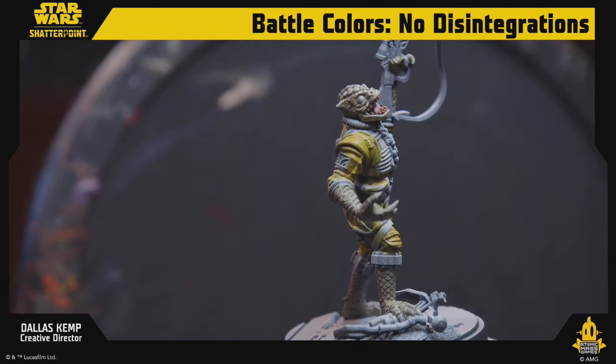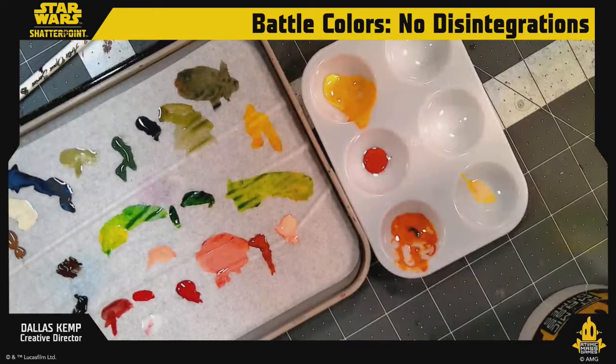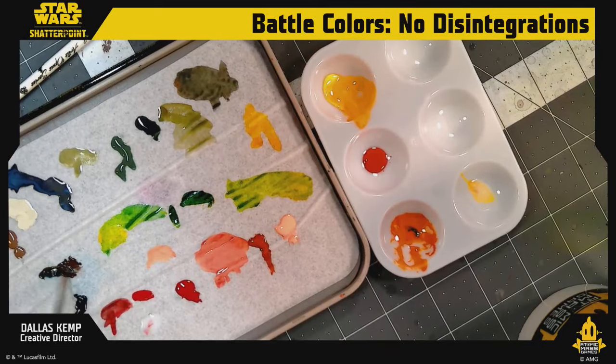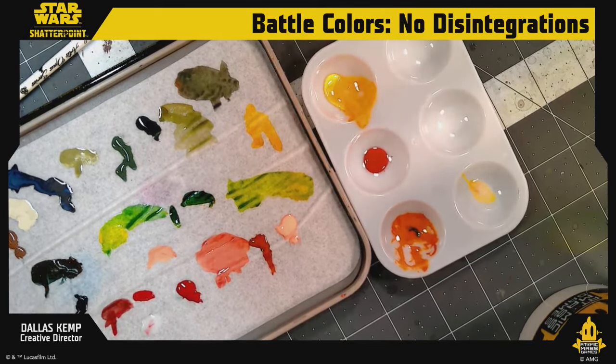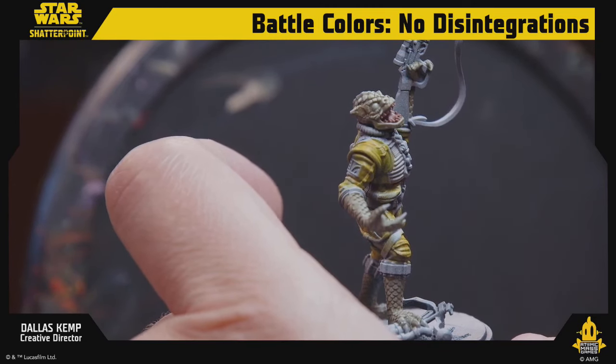Let's do a little dark umber and darken those up one more time — dark umber and our turquoise color — then we'll start highlighting the yellow. Are we spending too much time on Bossk? I don't think we can do all four in an hour. I don't know who thought that was achievable. About 30 minutes in, not bad for how long we've been on him.